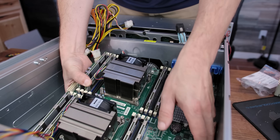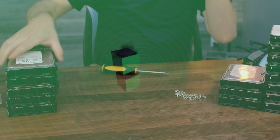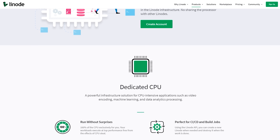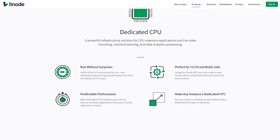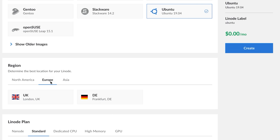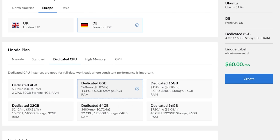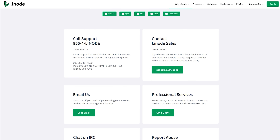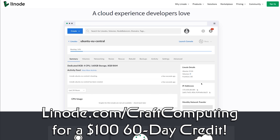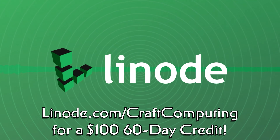If you've ever thought about running your own servers for home or business use, but don't want to deal with the headaches of maintaining hardware, why not let Linode host your services for you? They make it simple to deploy and manage your own cloud infrastructure, with solutions ranging from a single shared CPU to massive multi-core virtual machines. You can even add in dedicated enterprise GPUs for machine learning. With shared CPU plans starting at as little as $5 per month and scaling up as high as you need, they have 24/7, 365 support available regardless of your plan size. Visit linode.com/craftcomputing and get a $100 60-day credit just for signing up for a new account. Thanks to Linode for sponsoring today's video.